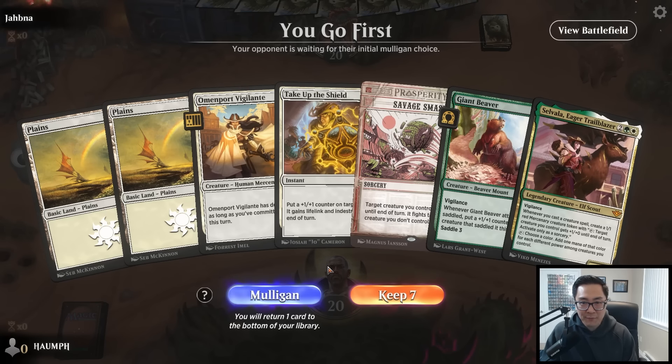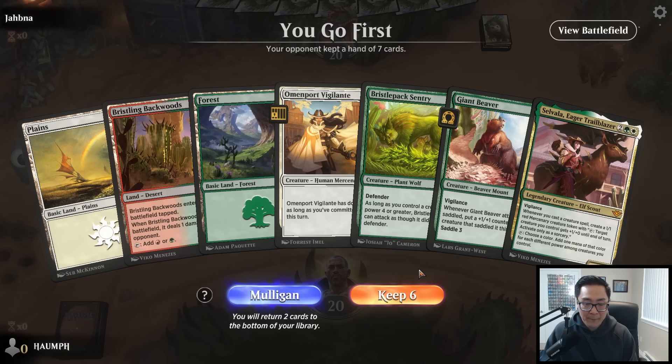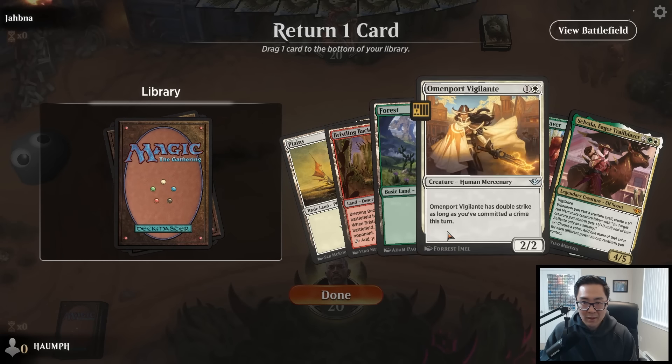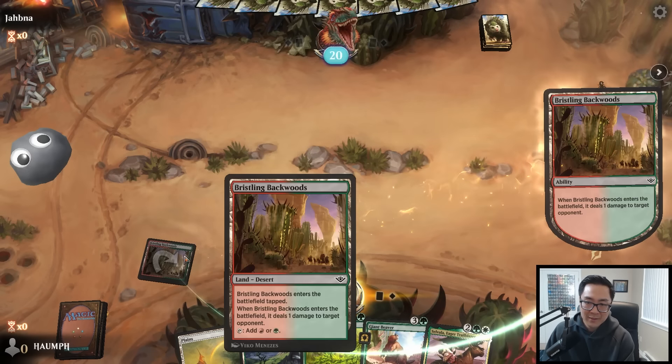We will keep this. I'll bottom the Vigilante - I want to play my desert turn one, and the Sentry will give me a little more value overall. I have two four-power creatures in my hand. Bottoming a land is just obscenely greedy. We drew a bunch of lands so we're okay.